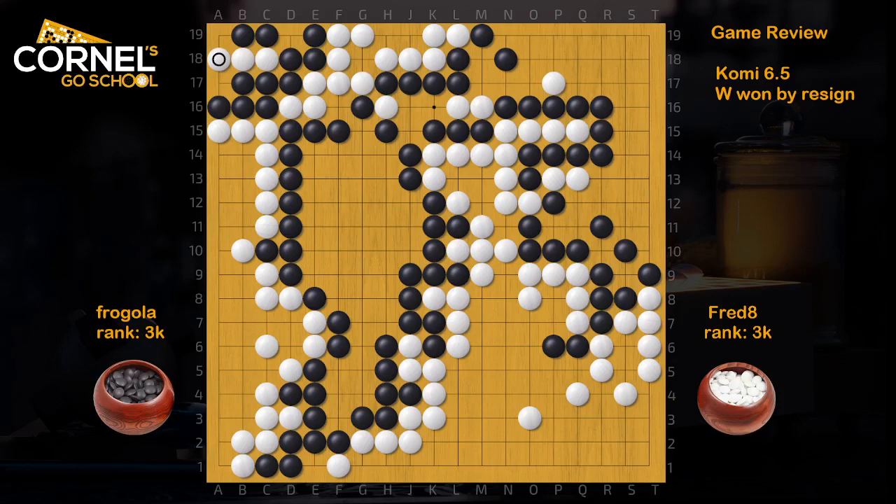This is an AI DELE game that white won by resignation after the seki in the top left corner, which cost black about 6 or 7 points. So this way white actually wins by komi, when in fact black was probably half a point ahead.